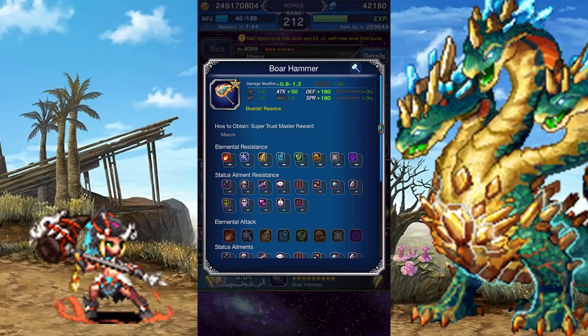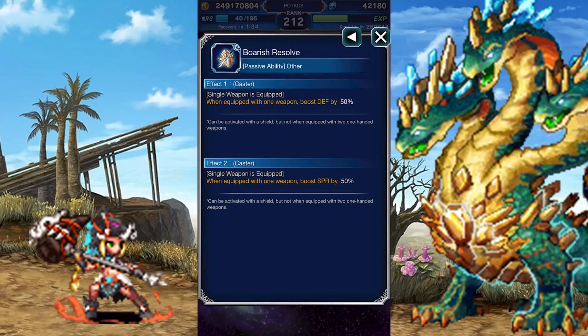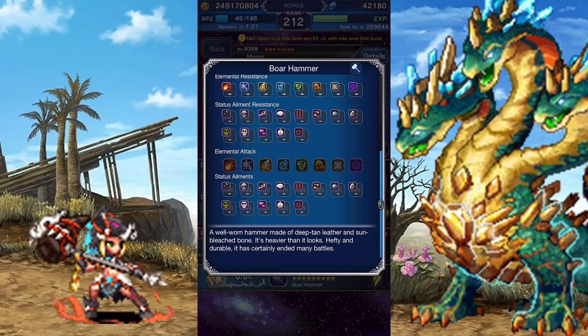Her Super Trustmaster reward is a one-handed hammer. Its attack is low, but that's because you should be paying attention to its tremendous defensive stats instead. It too has another passive, though this one boosts Equipment Defense and Spirit so long as this hammer is the only weapon being held. This means you can also hold a shield for additional defensive stats without taking any penalties.